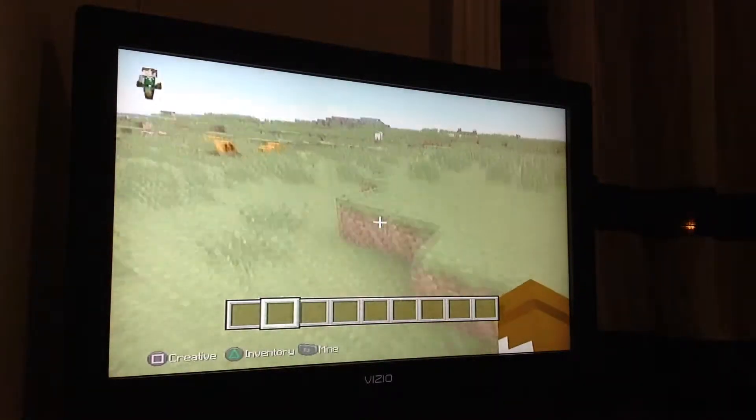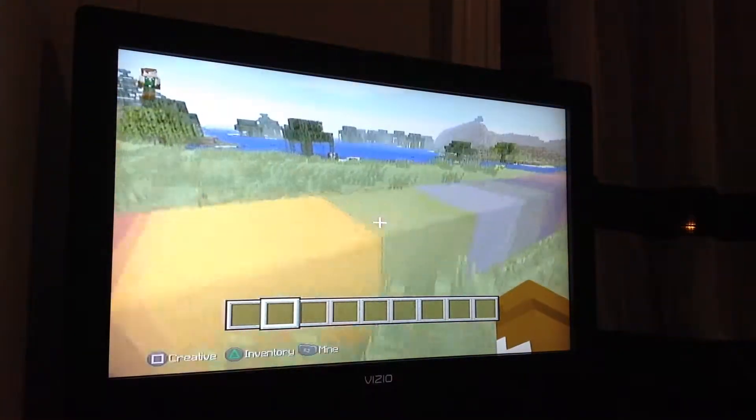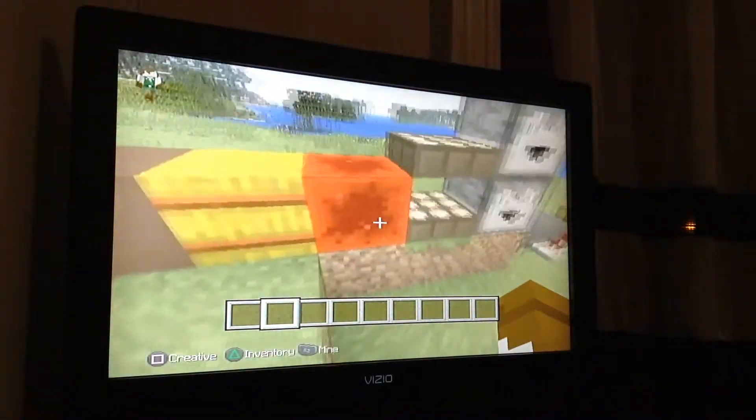I'm going to show you all the new stuff that just came out. So I'm going to start with the first over here. We've got new blocks: code block, some stained clay, stained blocks, hay, and redstone blocks.